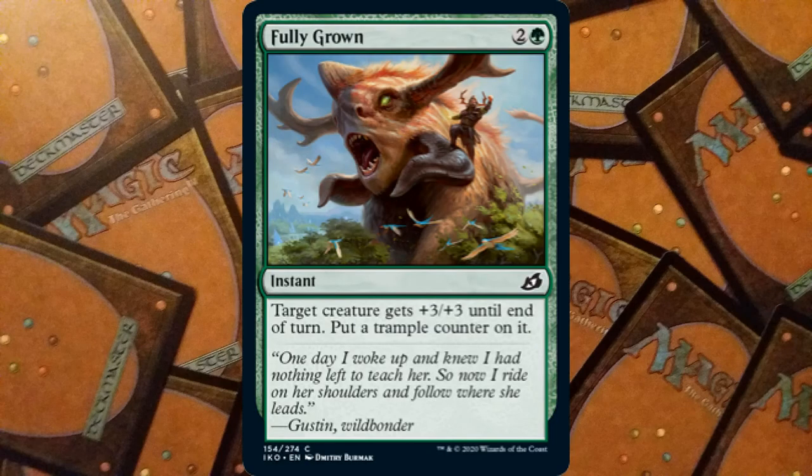Next is Fully Grown: a three mana instant, two and a green. Target creature gets +3/+3 until end of turn, and you put a trample counter on it — which does not say until end of turn, so it stays permanently. For three mana we get a nice pump that can keep our creature alive, destroy our opponents' creatures, and permanently grant trample. That's going to be pretty good given the huge creatures in this set. The artwork is absolutely insane — I'm not sure what that creature is but it looks massive; you can see the birds around it for scale.